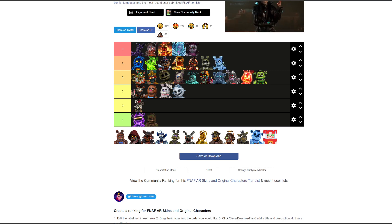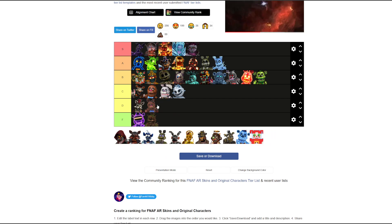Melted Chocolate Bonnie — D tier, maybe F. I'll put D only because he looks like a chocolate bear, good to eat, but his face is all droopy. Actually F — he does look pretty bad up close.